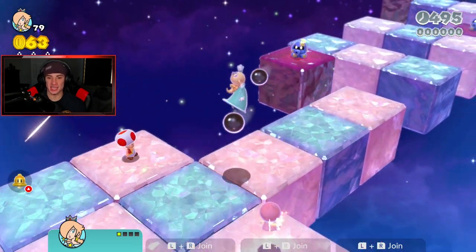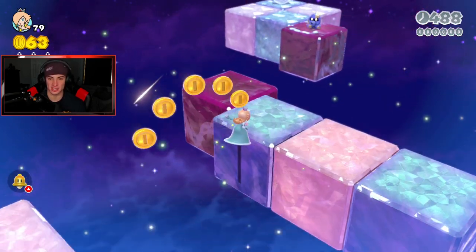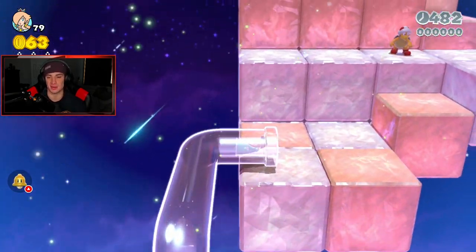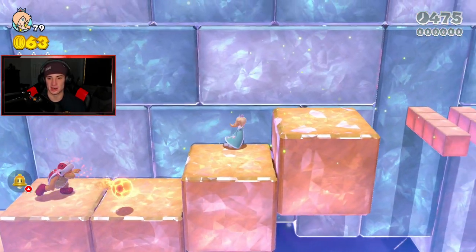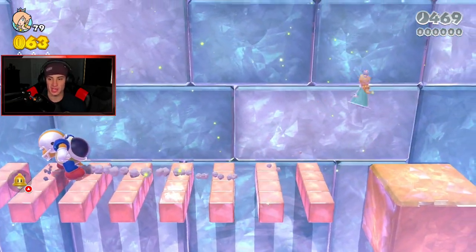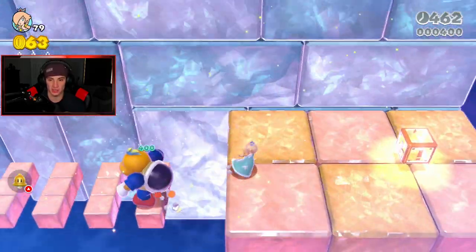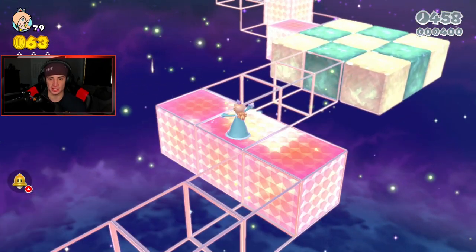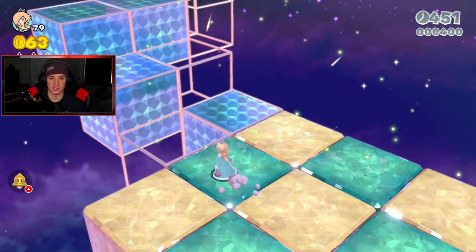We are back ladies and gentlemen — got ourselves a catsuit in our inventory. We went back to 1-1 to get it. I like to do that when I'm struggling on a level or just need power-ups. In this case we need power-ups and we are struggling. 1-1 rocks — you can get two quick catsuits easy. I want to keep Rosalina big so I have that spin jump — it just works so well. Let's get rolling — we're buzzing!